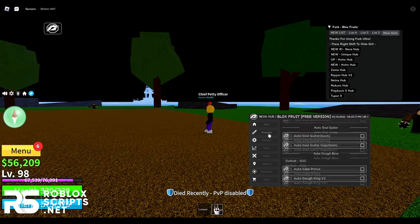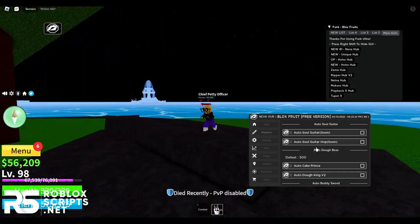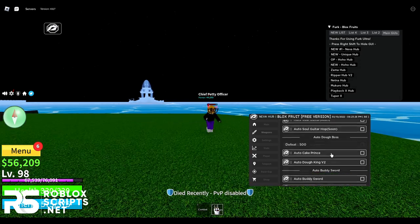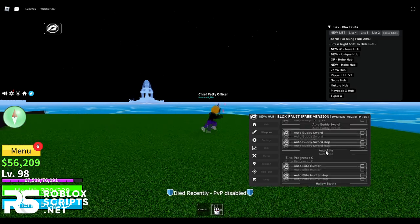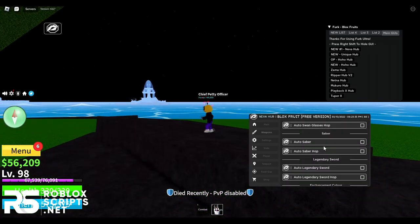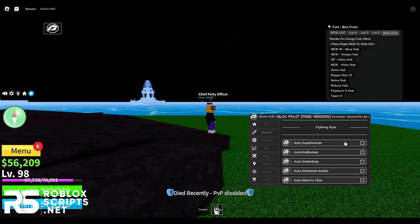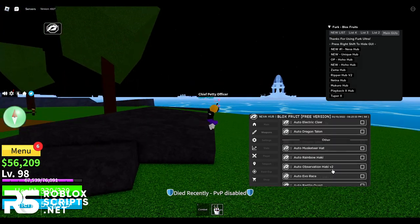Next you have the weapons tab. You can do auto soul guitar, auto soul guitar hop — which isn't available yet but will be soon. You can do auto Doba, auto cake prince, and auto king V2. You can do the same for auto body sword, auto elite, auto hallow scythe, dark dagger, and all the swords in the list. Then you have the same for fighting styles — auto superhuman, auto god human. You can also do auto observation haki V2, auto evil race, and advanced dungeon.